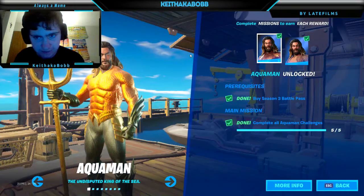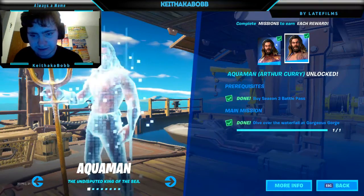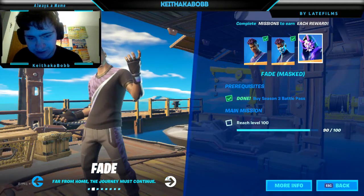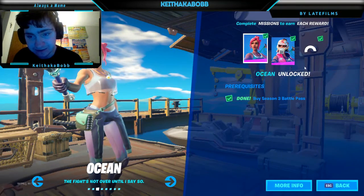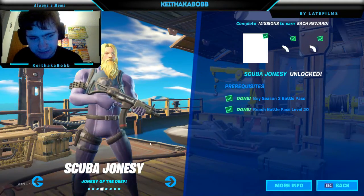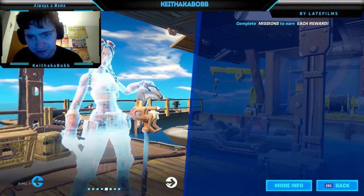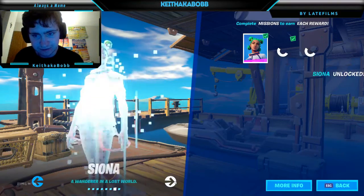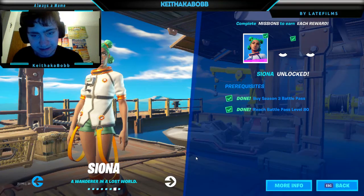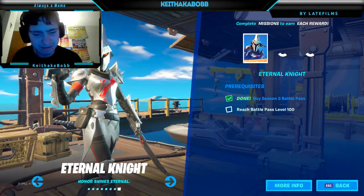This is the progress I'm at right now. These are my selectable styles. I have the Aquaman skin — complete. The Fade one I don't have because you need to reach level 100. I have all the skins for the Ocean skin, the Scuba Jonesy, the Jewels, and Kit. For Sonya I don't have the third one unlocked — it's because I just got her like two days ago. For Eternal Knight I don't have anything because I am not level 100 yet.